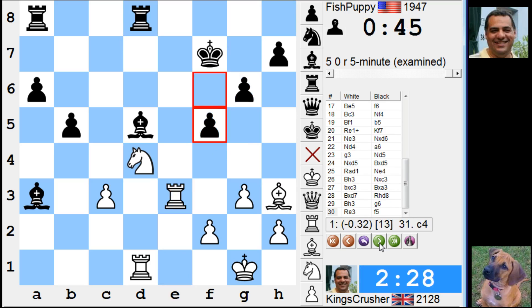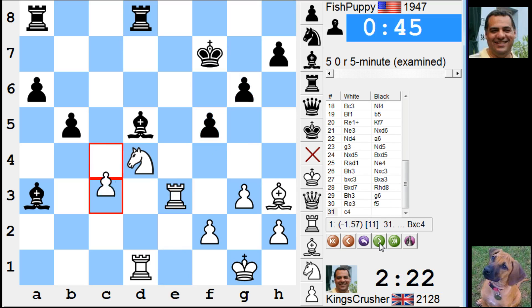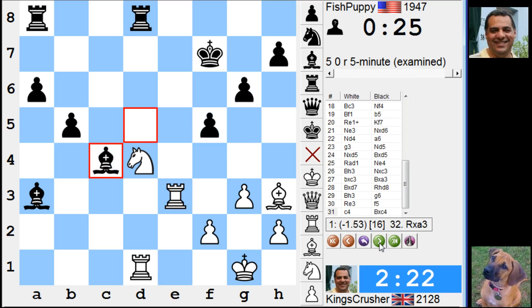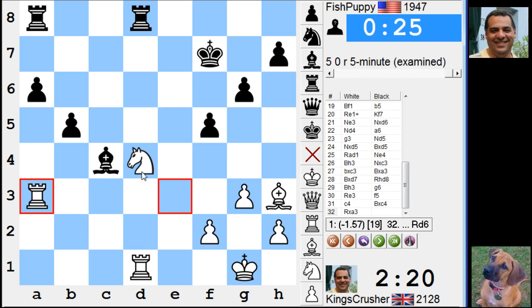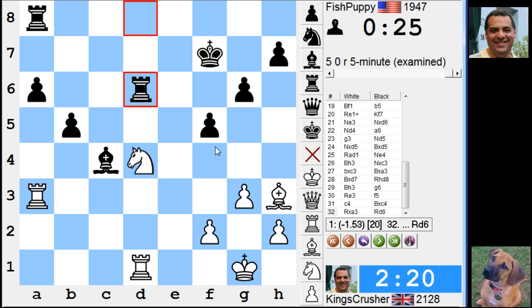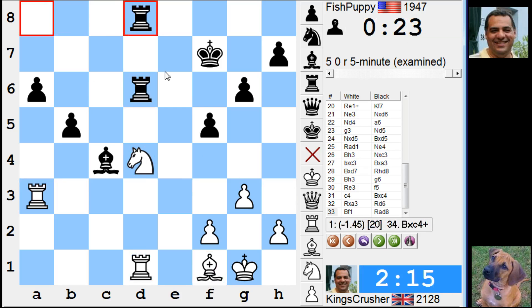And he misses the... Apparently this is not a problem — Bishop takes, Rd6. I thought this pin was a problem — Rd6, not getting out of the pin. Funny enough. So this is better for black. He's getting his piece back. Some disasters and stuff behind the scenes there. Comment your questions on YouTube — thank you, thanks very much.